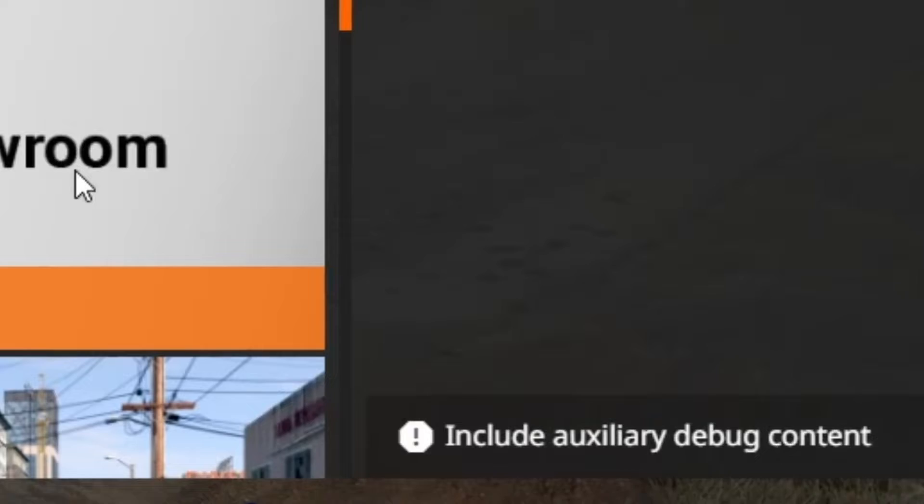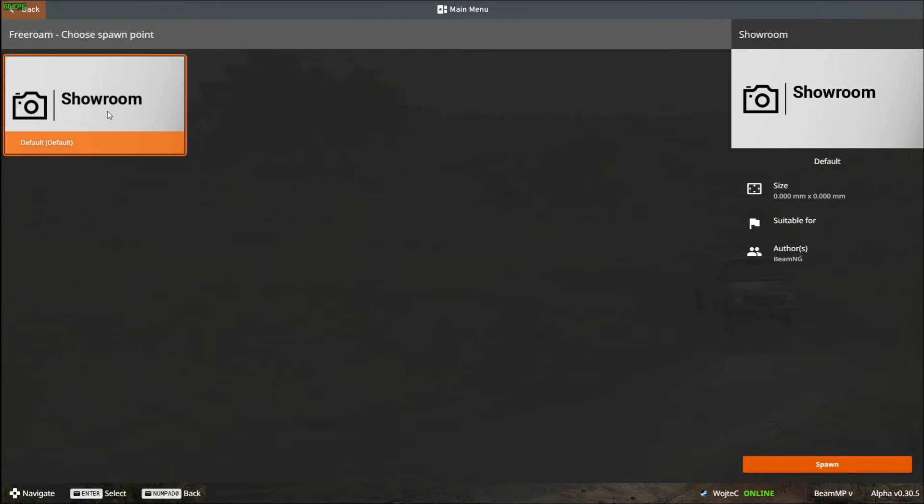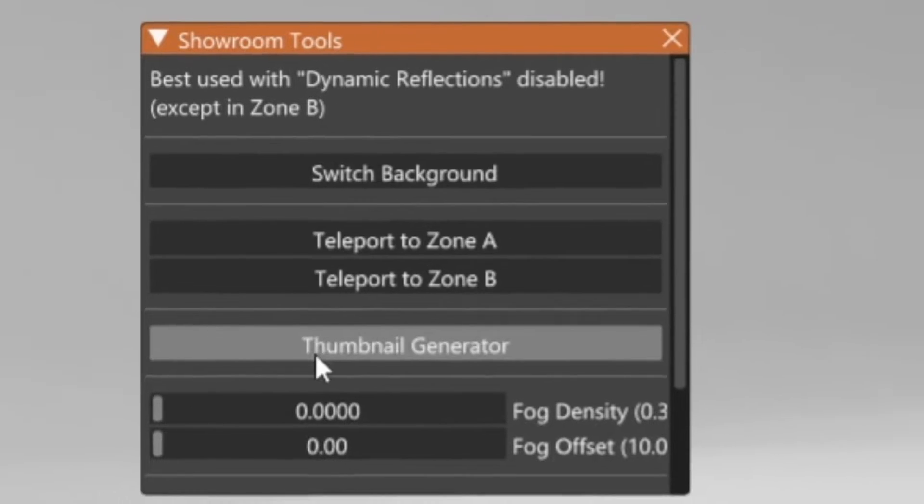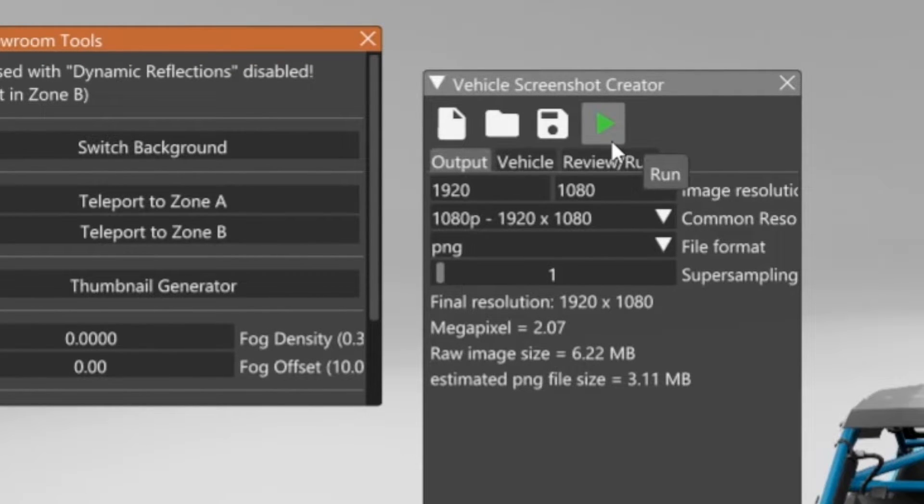You need to go on 3ROM, include auxiliary debug content, and go to the showroom. Then you need to get the showroom tools, click on the thumbnail generator, and start.